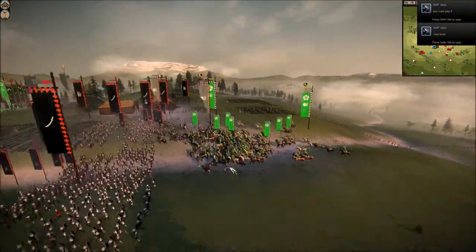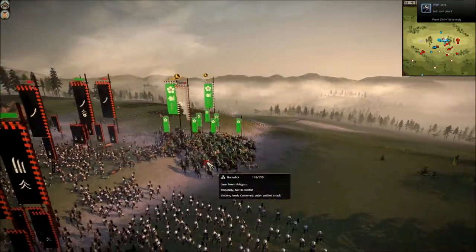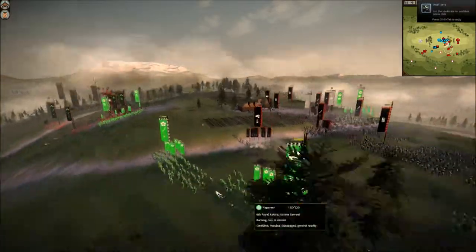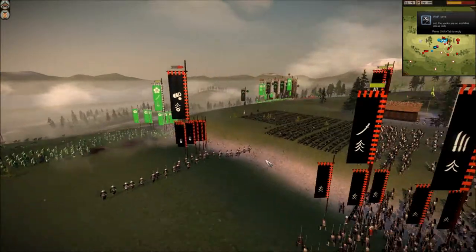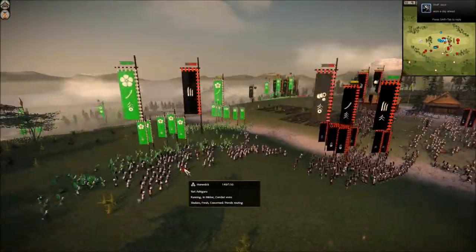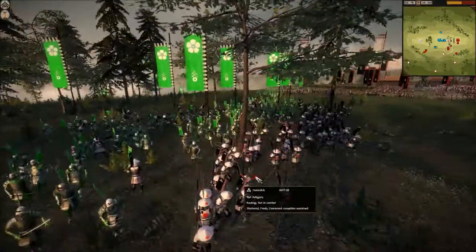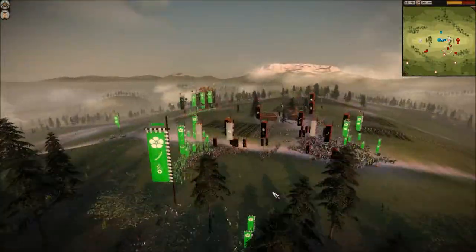I charged his general with my Yari Cavalry and he lost his general. In front I had three units of Katana Samurai charging at him. His fire rockets were routing and he moved up the Yari Ashigaru to take the hit. Some routing Yari Ashigaru units over here as well.